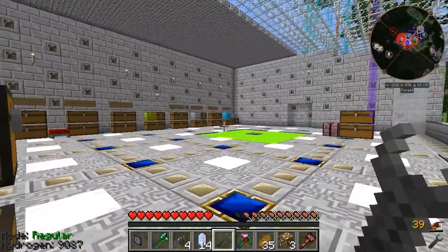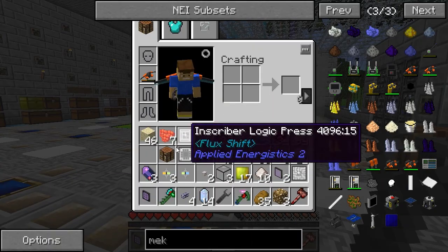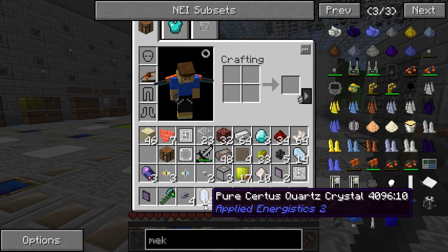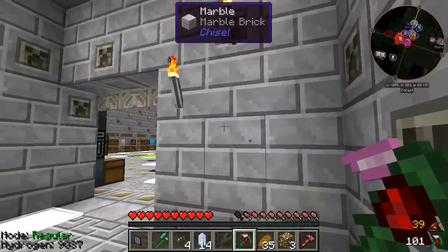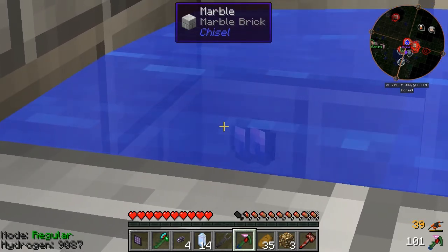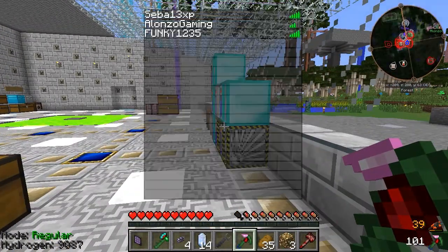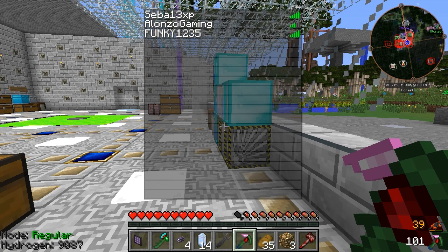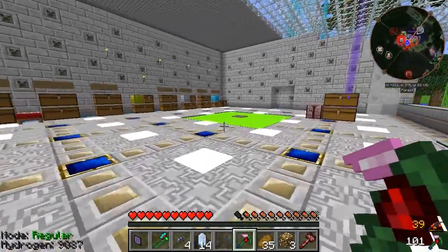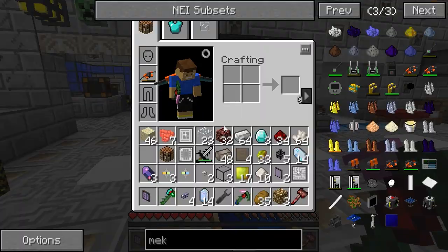What's up guys, we're back. Before Loveless left, he gave me the stuff to make the terminal. The pure service quartz finally grew — we moved it inside the house because I was tired of going back outside just to check on it. The other ones are still growing slowly but surely. Who's on the server with me right now? Well, the usual people — Funky, Alonzo. Loveless had to go, so it's all good.